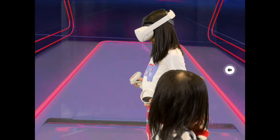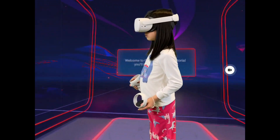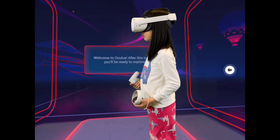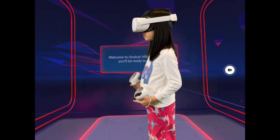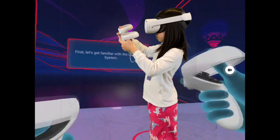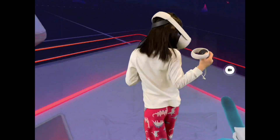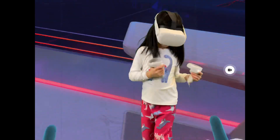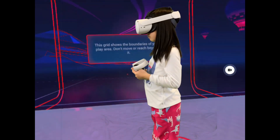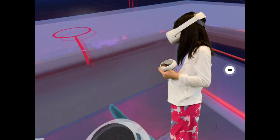Tell you where you want to sit. I want to sit with Daddy. After this tutorial, you're going to explore. JV's going to play Oculus. Let's get familiar with the Guardian System. Look around you — is this learning about the Guardian System again? This grid shows the boundaries of your play area. Can you pass it and do something else, or do you have to go through it?